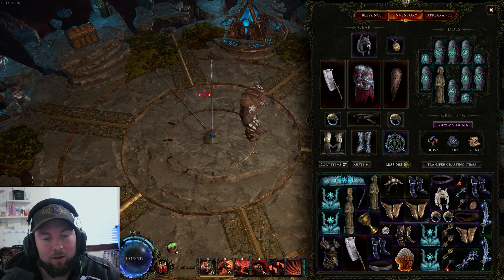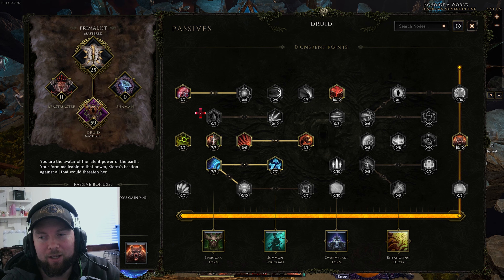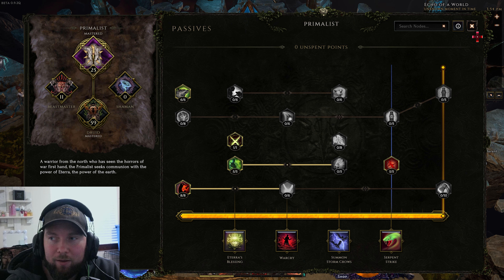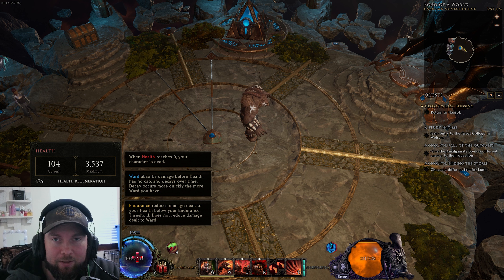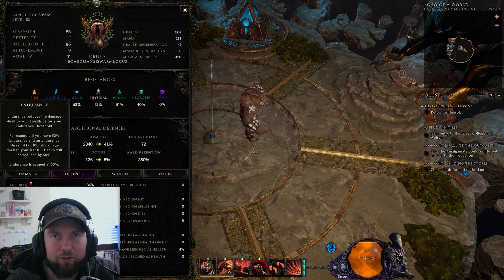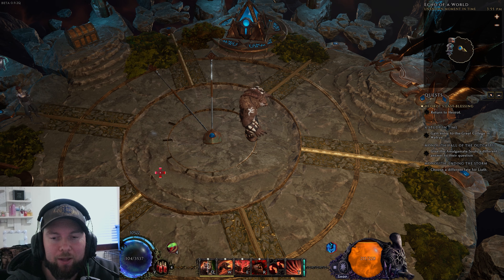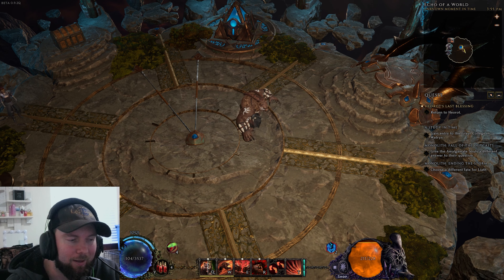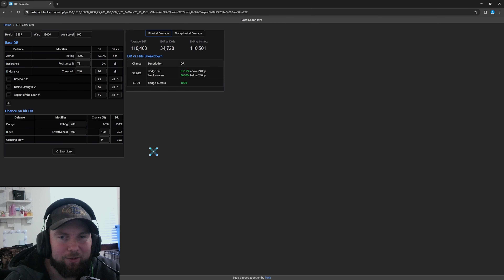Having that amount of ward auto-generating without needing to be in a fight, along with the werebear who gets a ton of tankiness through skills like Berserker — which makes him take less damage at low health — means we take 25% less damage because we're always at low health. Don't be confused: endurance does not work the same way and does not apply to ward. But with Aspect of the Boar and everything else, on a spreadsheet with our current setup we have over 100,000 EHP, which is absolutely crazy.